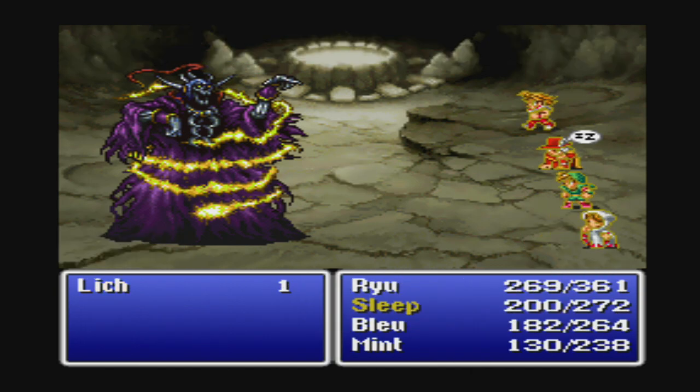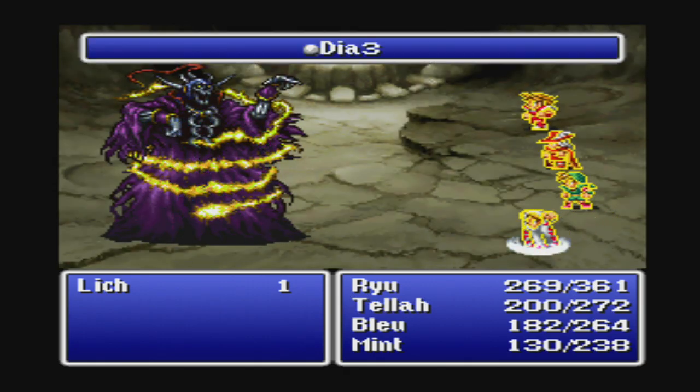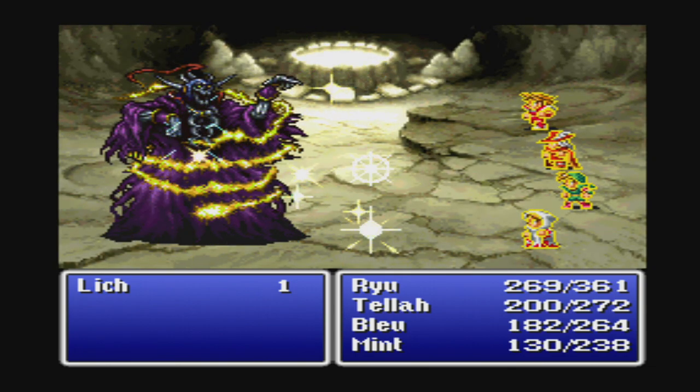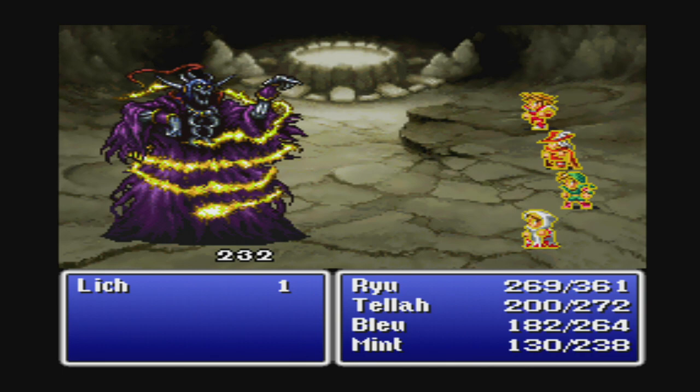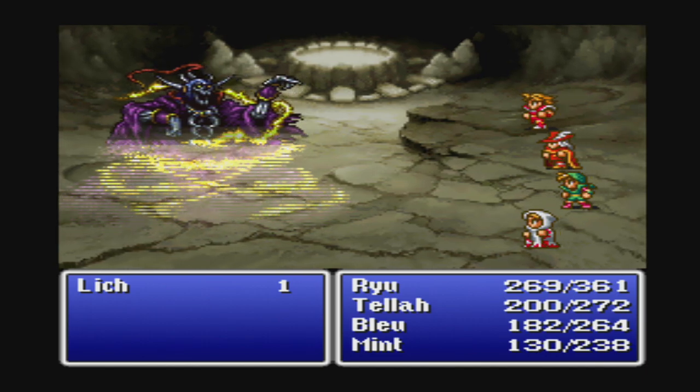Let's go ahead and use Dia 3 — hopefully get 240 damage. He should be dead next turn either way. That was almost max damage — that's rare. But it's dead.